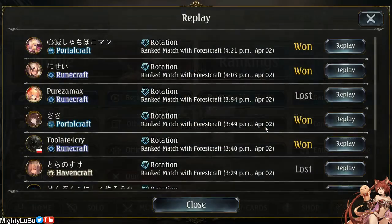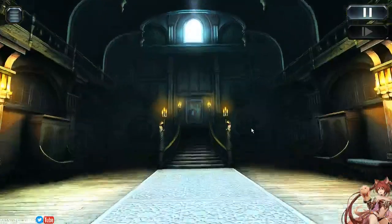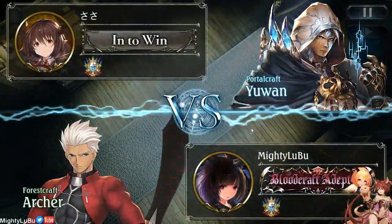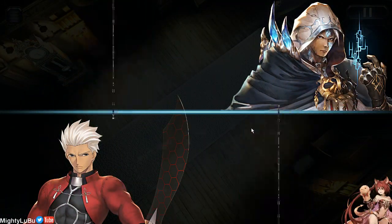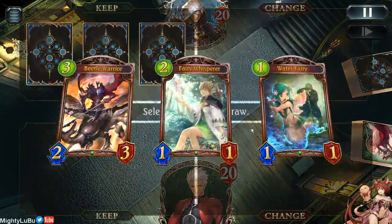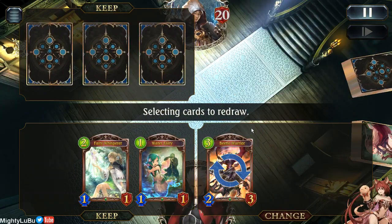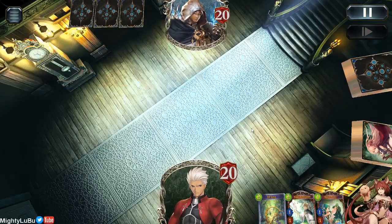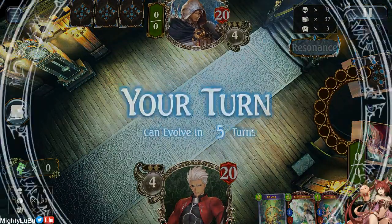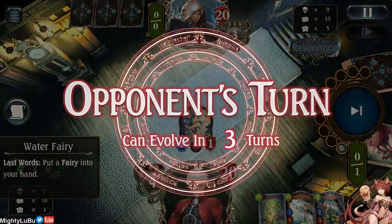Aggro decks are so good at rushing down your opponent. Last but not least, let's showcase another way where we rush down our opponent and show mostly what you want to do when you're playing an aggressive deck like this. Usually your weakness is always gonna be if AoE is played — if your opponent is constantly wiping your board and they play healing or they play ward. If they're a very defensive deck specifically built to counter yours, then of course you're gonna have a really bad time. But overall, you have a pretty solid chance against any deck.